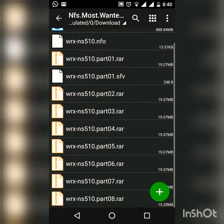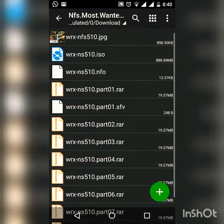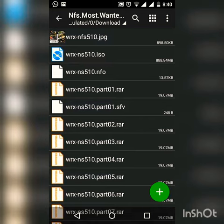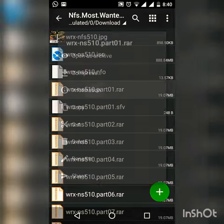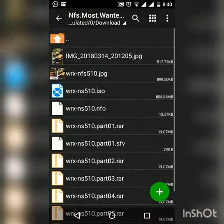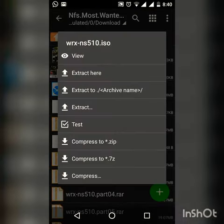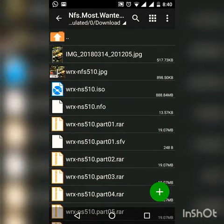Now you will be able to see 10 types of files. You only want to click on the file named wrxns510.part01. Now extract this file. After extracting, you will be able to see the folder wrx-ns510.iso.